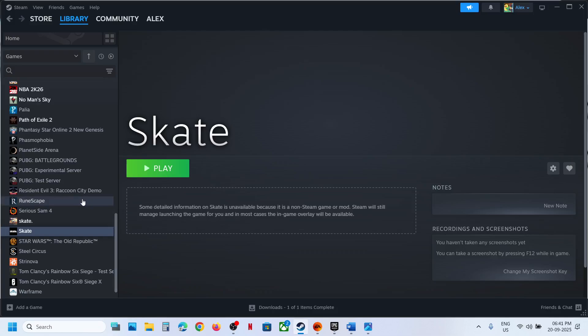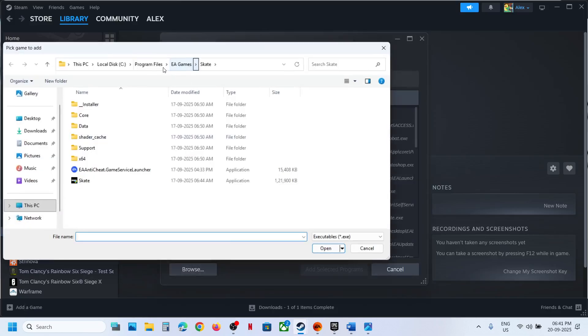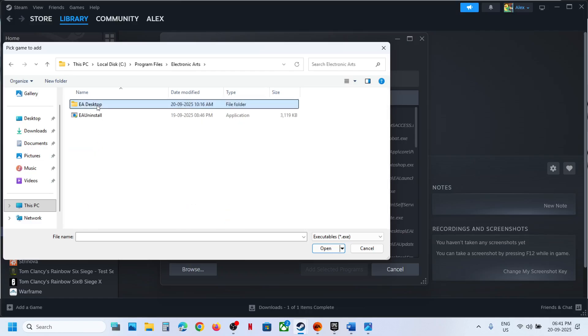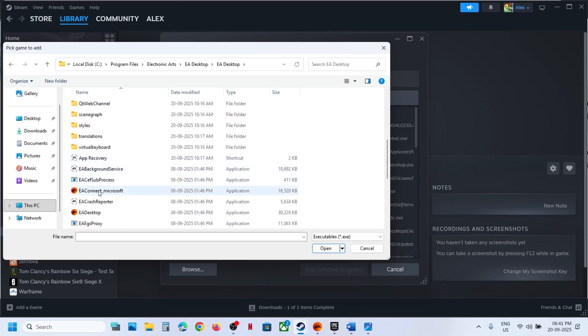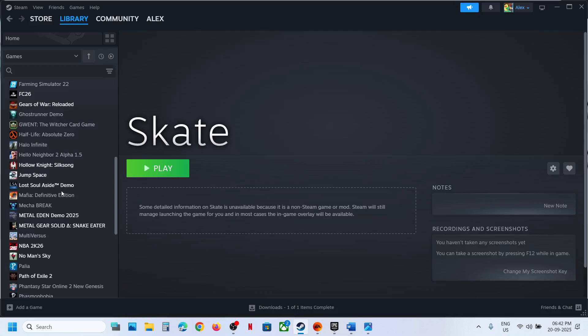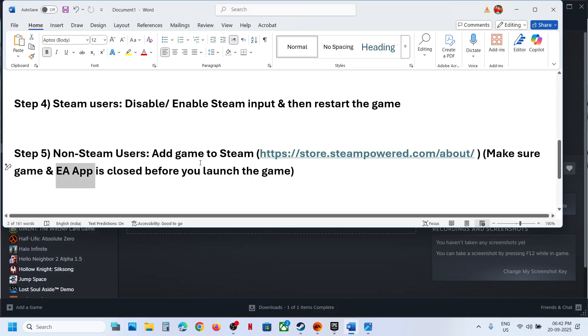If that does not work, you can also add the EA App itself to Steam. Click Add a Non-Steam Game, click Browse, and go to C drive, Program Files, Electronic Arts, EA Desktop, and select EA Desktop. Click Add Selected Program, and once added, launch EA App from Steam and then launch the game from the EA App and check.